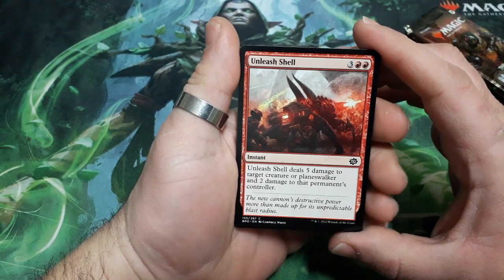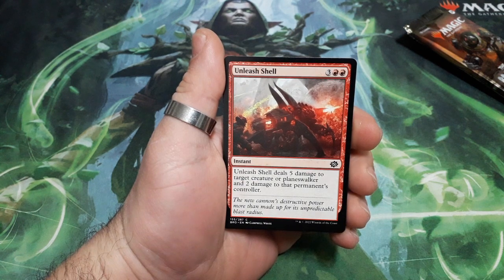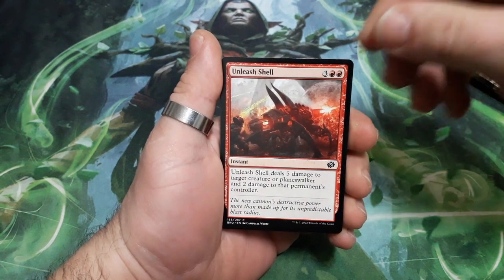And it starts with Unleash Shell. 5 drops. Unleash Shell deals 5 damage to target creature or planeswalker and 2 damage to that permanent's controller.